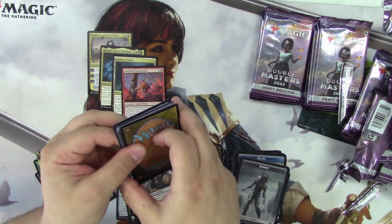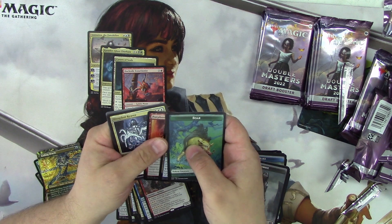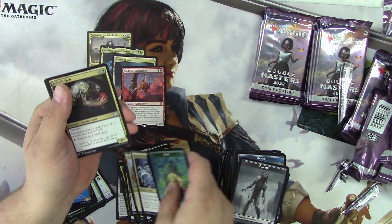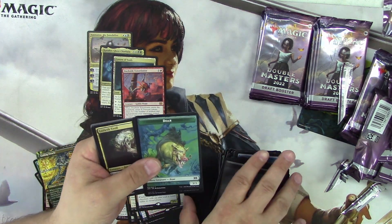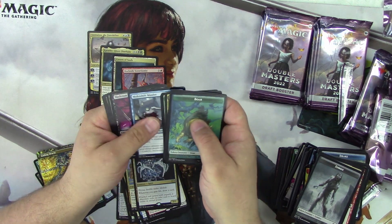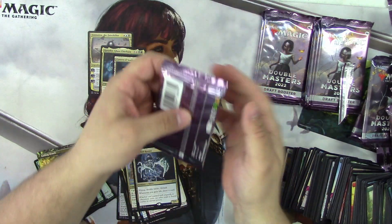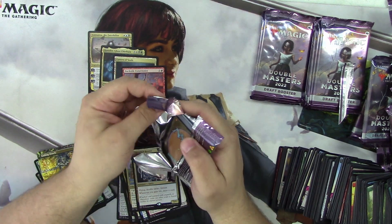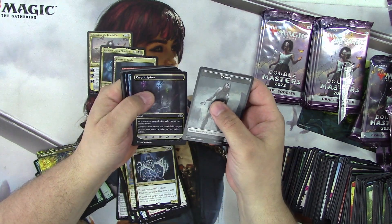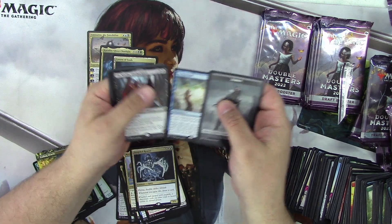Hopefully everybody gets all kinds of goodies out of their boxes. Blood Water Roof, Dorkson Reaver, Rune of the Hidden Realms — those two are not what we're looking for. This stack's getting a little crazy, let's move that out of the way. Cryptic Spire, Washout, Elumbra, As Foretold — Mythic! That's number five.